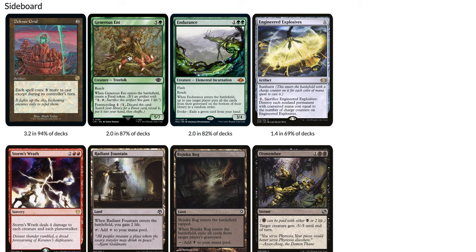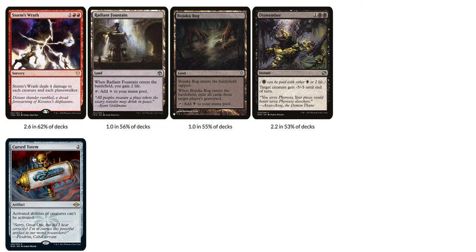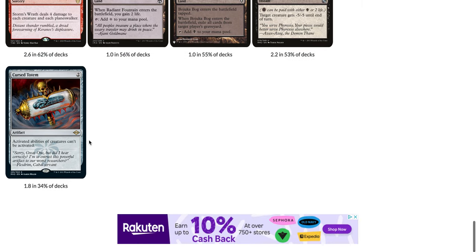Decks like Omnath and Creativity can potentially have a hard time fighting Defense Grid. You also have Generous Ent to cycle for your basic Forests against Blood Moon, which allows you to channel your Boseiju with green mana to destroy the Blood Moon. Then you have Endurance, Engineered Explosives, Storm's Wrath, Radiant Fountain, Bojuka Bog, Dismember, and Cursed Totem. Storm's Wrath and Cursed Totem are great cards against Yawgmoth, which is really popular right now, but Storm's Wrath is also good against Rhinos and a lot of the other creature decks that are popular right now.